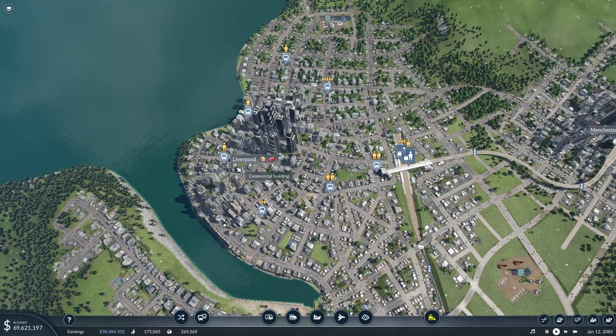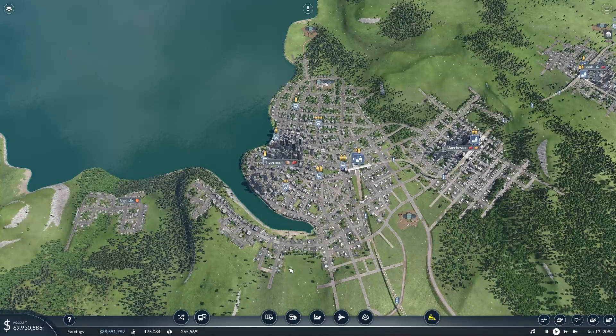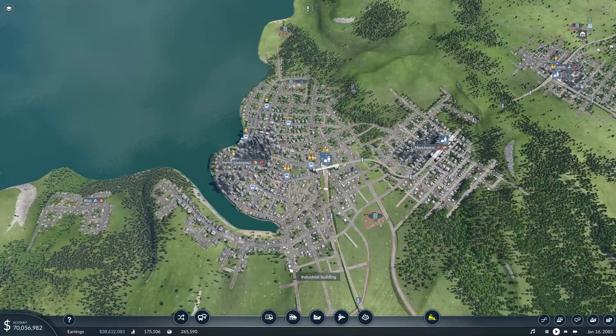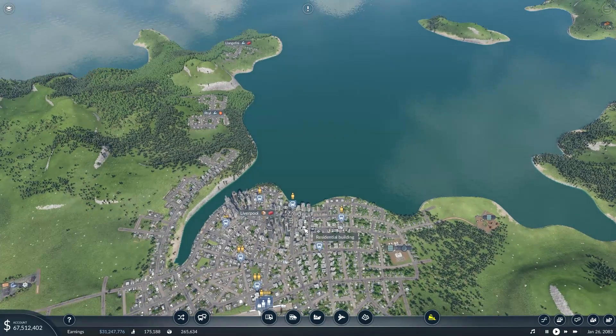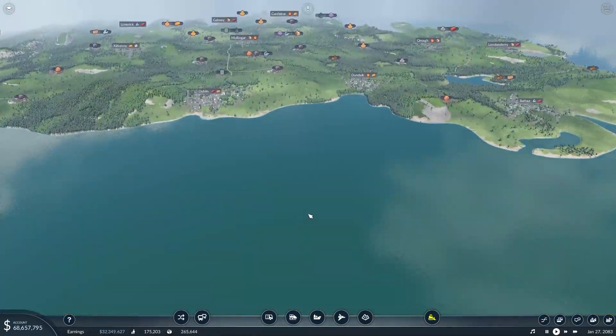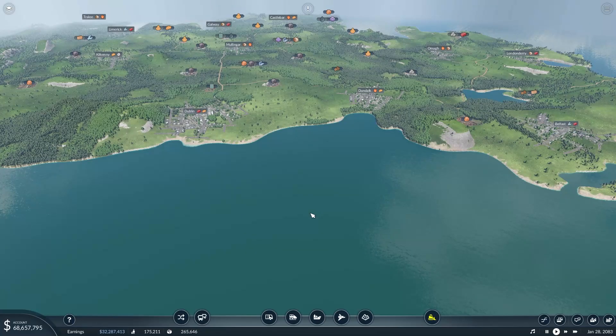What delivering goods to Liverpool will do, even though it's already quite a big city, is make it go on a slight crazy expansion. There are a few things I want to do to Liverpool before I let it go crazy with expansion — even though it's already absolutely massive. One of those things is I want to use Liverpool as a hub for the ships going to Ireland. I also want to hook up the harbours for the boats to the train lines.